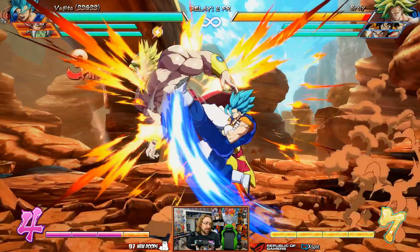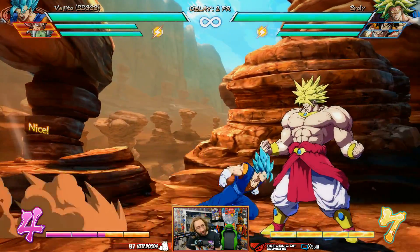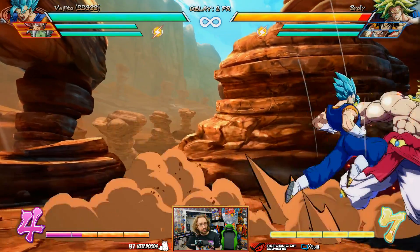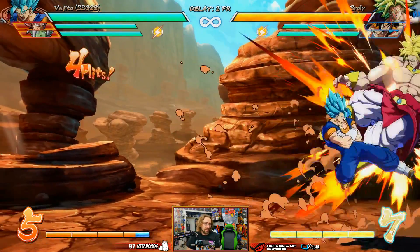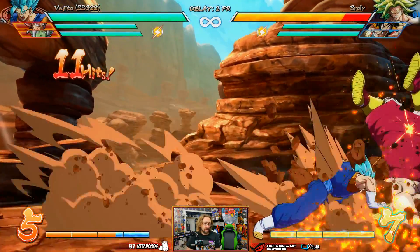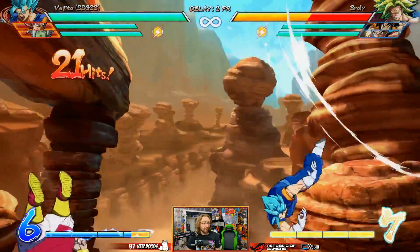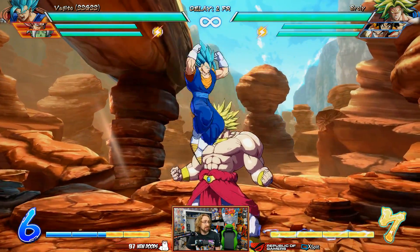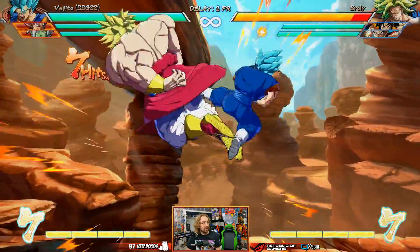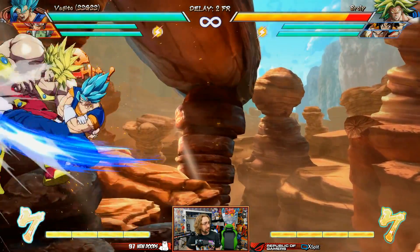His regular kick attacks are very similar to what Vegeta naturally does. That's the light one. The medium one carries you a little bit and also does a wall bounce in the corner, so if you do that, you get a wall bounce situation and can mash auto combo after. You can get a really big combo in the corner — that's very good. The light one doesn't do a wall bounce, but the medium one does. This is also a great aerial ender.